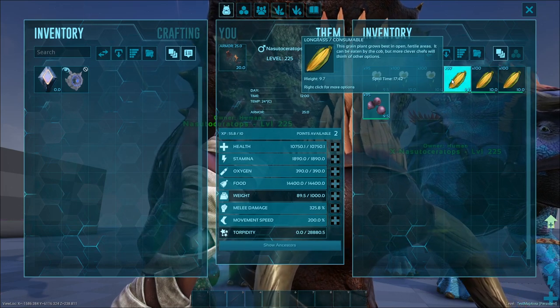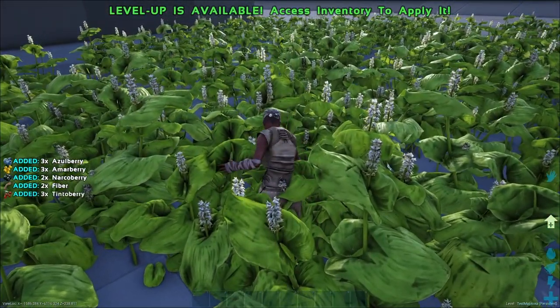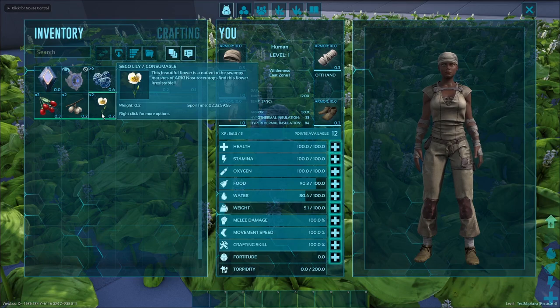You can find Saigo Lilies in bushes where rare flowers are found. Nazutoceratops prefers Saigo Lilies, a special flower that was added. If you don't have Saigo Lilies, then Longgrass is the only other taming option.